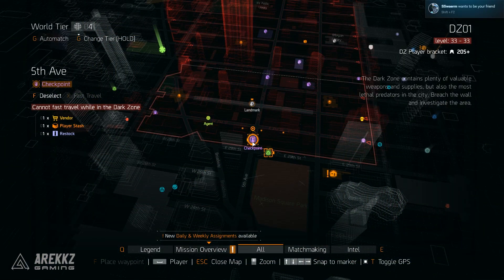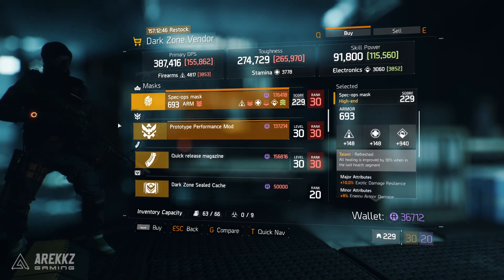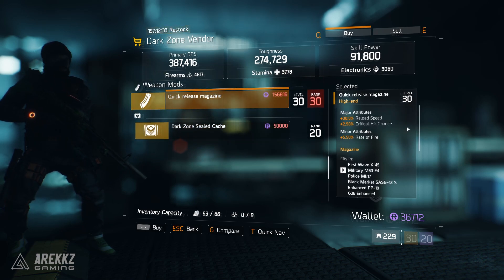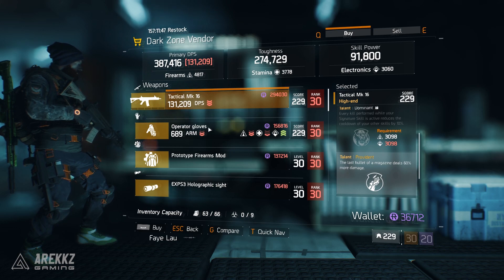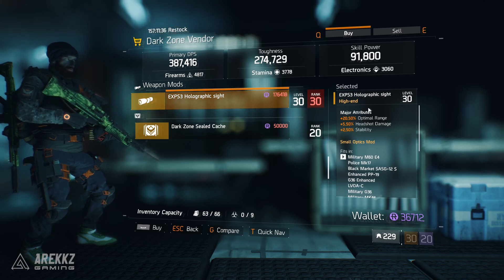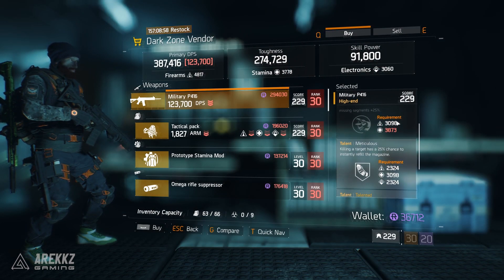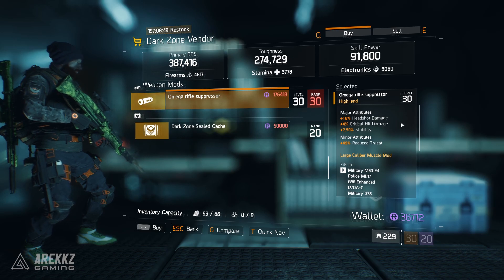At Fifth Avenue this vendor has a SOCOM Mk20 SSR — a SCAR-H variant — but the talent roll isn't great: Harmful, Adept, and Predatory. You also have a spec ops mask with Refreshed, a prototype performance mod with seeker mine damage, and a quick release magazine with reload speed, crit hit chance, and rate of fire. Over to West 31st Street: a Tactical MK16 with Meticulous, Dominant, and Prominent; operator gloves with Savage; a prototype firearms mod with armor; and an EX PS3 holographic sight with optimal range, headshot damage, and stability. Moving up to West 39th Street: a Military P416 with Unforgiving, Meticulous, and Talented; a tactical pack with Technical; a prototype stamina mod with plus health; and an Omega rifle suppressor with headshot damage, crit hit damage, stability, and reduced threat.